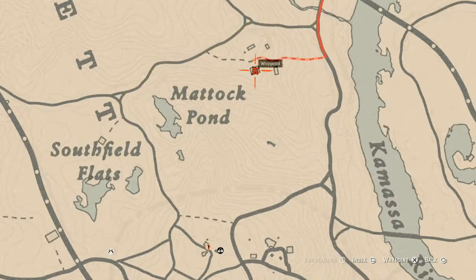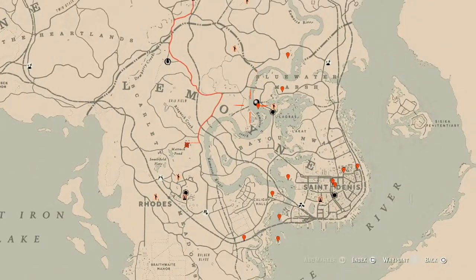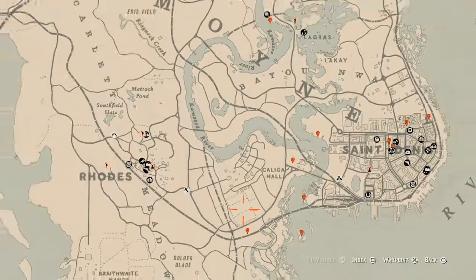Inside this house there's also a family heirloom which is a New Guinea rosewood hairbrush — it's in the chest in the bedroom.